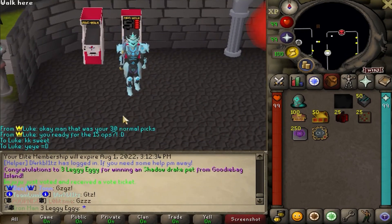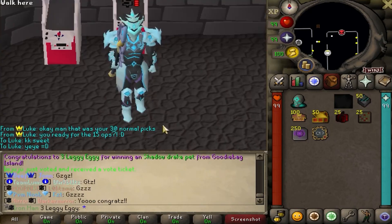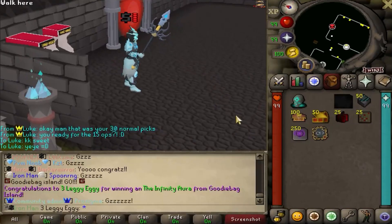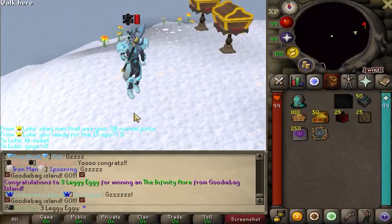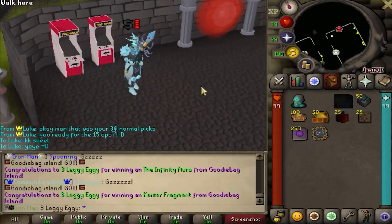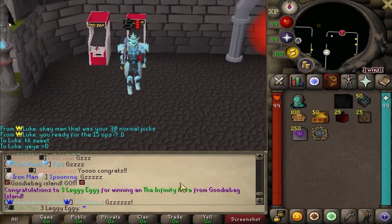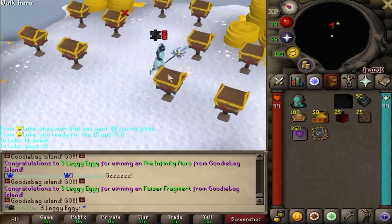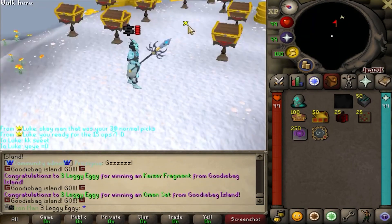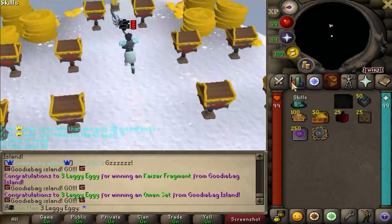Holy moly, that's huge. A Shadow Drake - literally BIS pet in game. Infinity Aura there. Shadow Drake's actually insane - the only ones I've gotten were from bundle deals. That's huge. Another Kaiser Fragment, but imagine donating and grabbing the BIS pet as an added bonus. Omen set there - I think that's still worth over 20 bill. One of these days I should go through my bank and calc everything, but it's a lot of math.